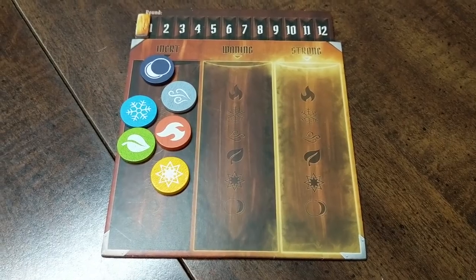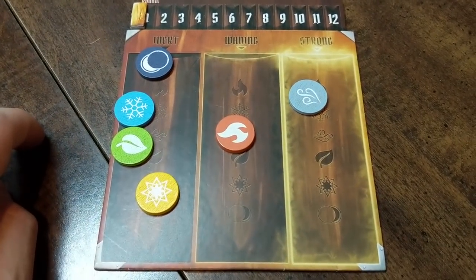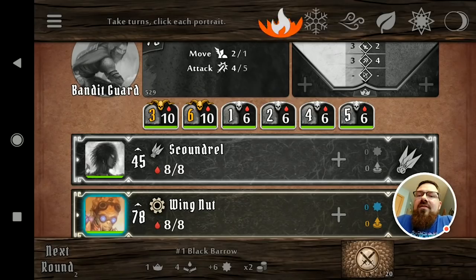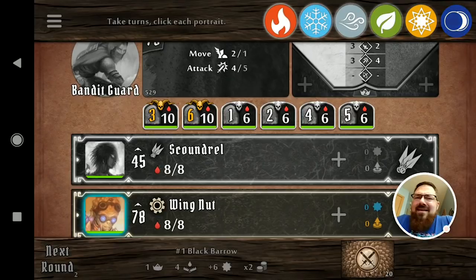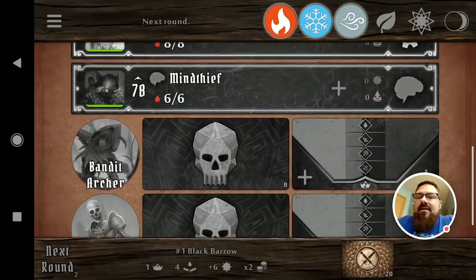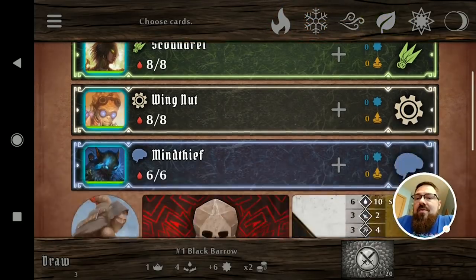In a standard game of Gloomhaven, you use the element infusion board to track which elements are strong, waning, or inert throughout the game by moving these sliders, and each round that one isn't used, it moves down one. In the app, you can just tap on the element icons to activate the different elements — they have little animations. You can turn them off when they get used. If they're on and you finish a round and hit next round, they automatically go down to halfway, meaning they're waning. If you realize you should have turned one on, you can double-tap it to automatically set it to waning.